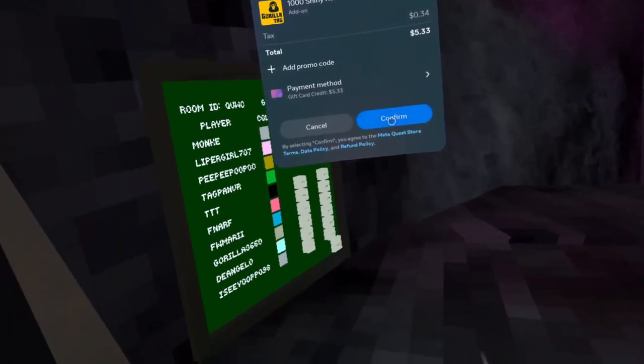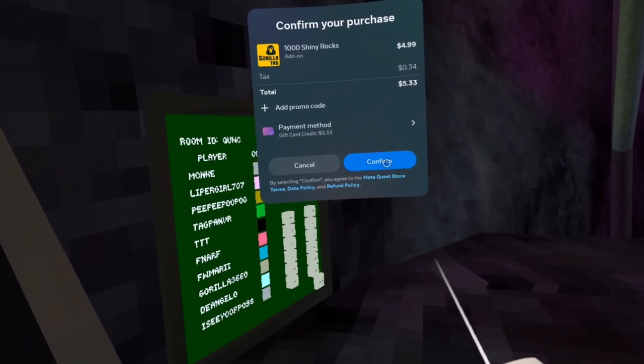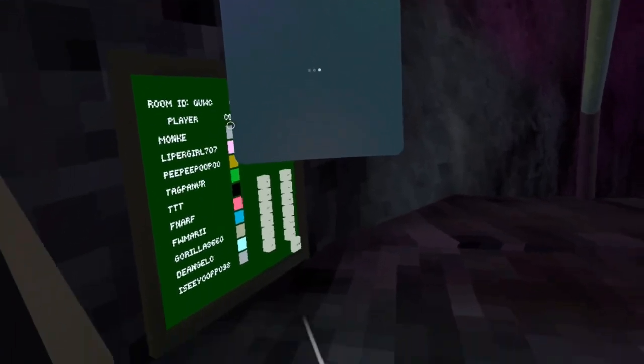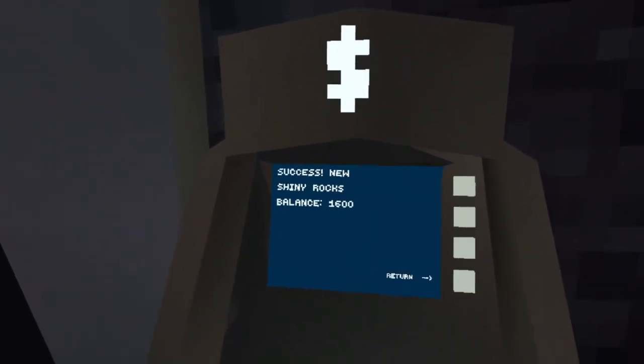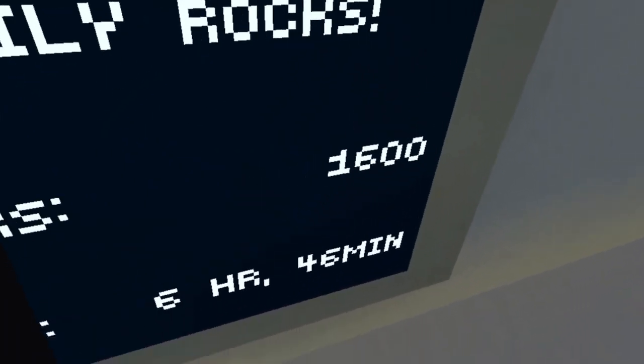I don't think you can see this, but I'll try to show you. You can pay in any way you can, then press confirm to confirm your purchase. It'll load and then you'll be back in Gorilla Tag. Now you have shiny rocks — I was at $600 and now I'm at $1,600.